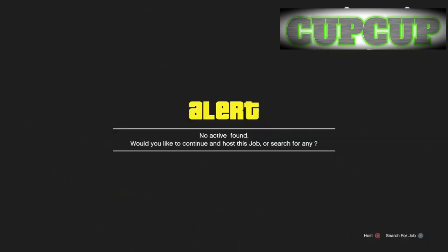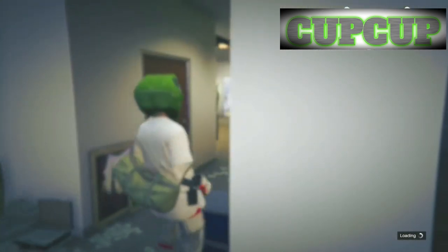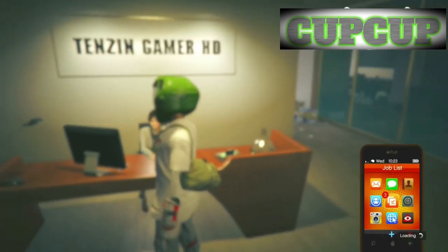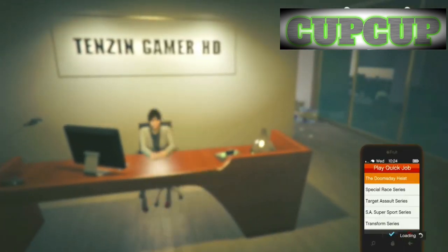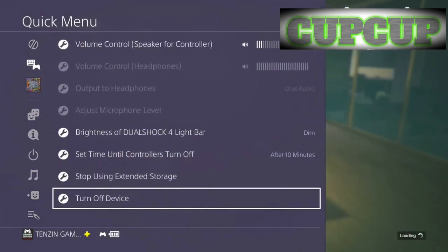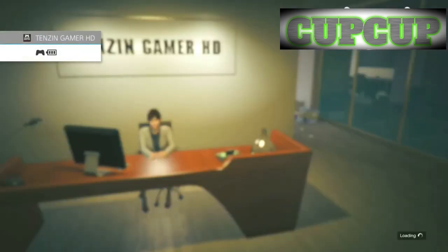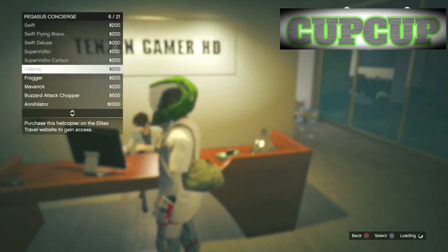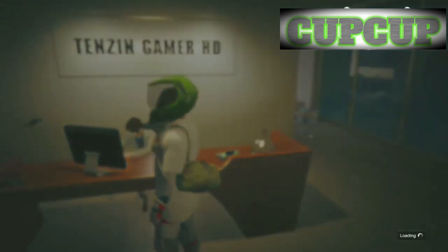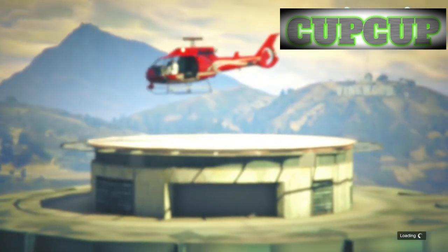Hit the D-pad right; your character will stand up. Make your way to the secretary and bring up your phone. Go to play quick jobs — from here you'll be frozen. Turn off your controller, then once you get the alert, turn it back on and hit D-pad right to get the options. Select the Frogger or any helicopter. You need to be fast on this part, but not too fast, as you might get kicked out.